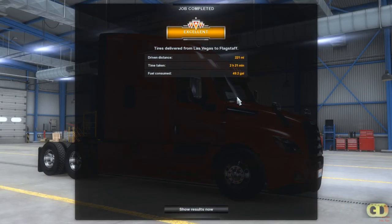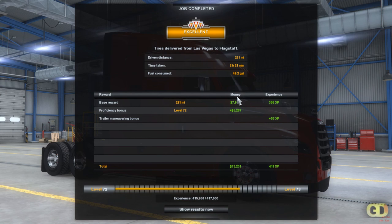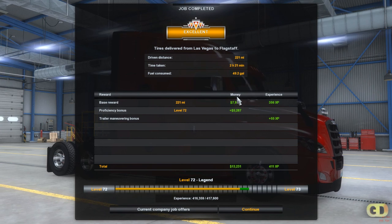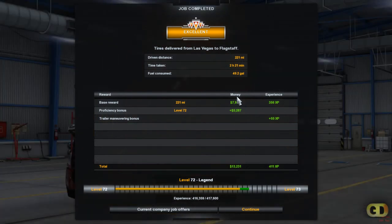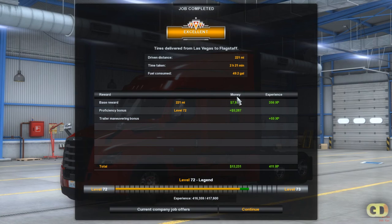221 miles, 2 hours 25 minutes, 49.2 gallons of fuel. We got $13,231 out of that, and 411 XP. That's just a little short video. I hope you enjoyed it. Don't forget to like, subscribe, share, and leave a comment, and we'll see you in the next video.